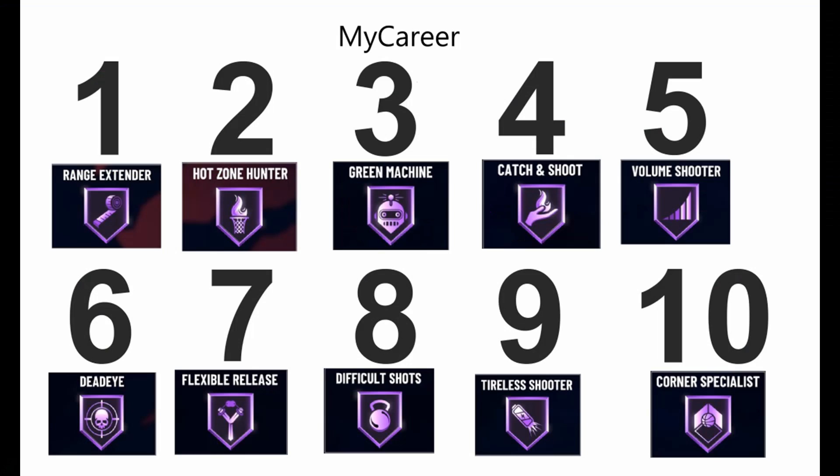Here's the rating scale for My Career: Range Extender and Hot Zone Hunter are still top two. I put Green Machine and Catch and Shoot high because you want to be consistently greening. Flexible Release is an honorable mention — you can put it in your top five: Range Extender, Hot Zone Hunter, Flexible Release, Catch and Shoot, and Volume Shooter. The order to get these badges is Range Extender and Hot Zone Hunter first, then go from there. Range Extender helps you spread the floor, sit at the hash, and green from limitless range. I hope part two helped — follow this and you'll be good. Badges are very important this year.